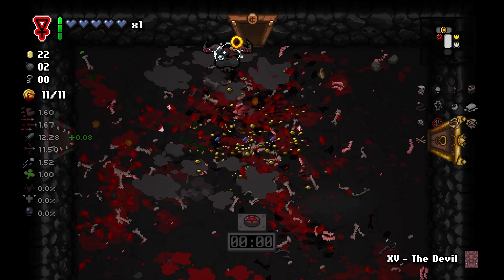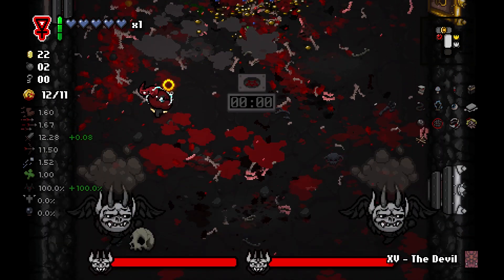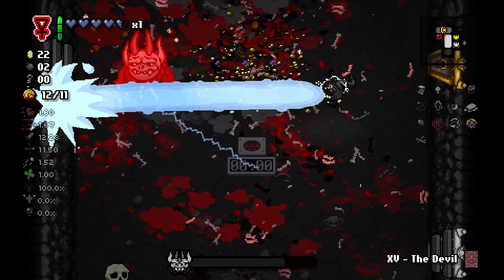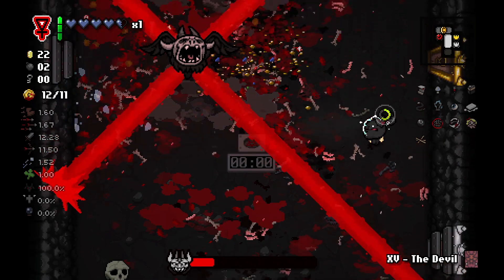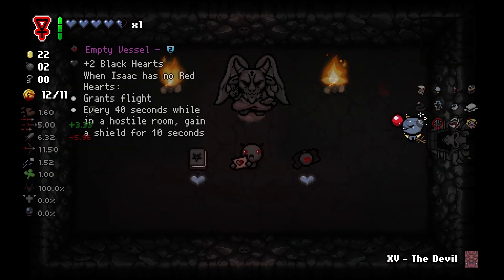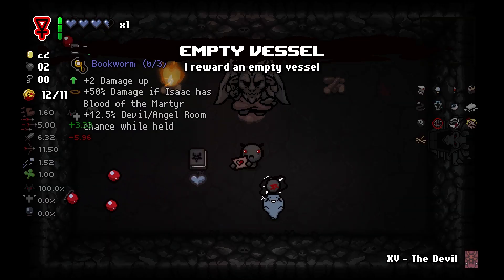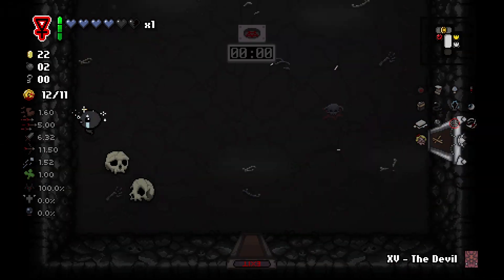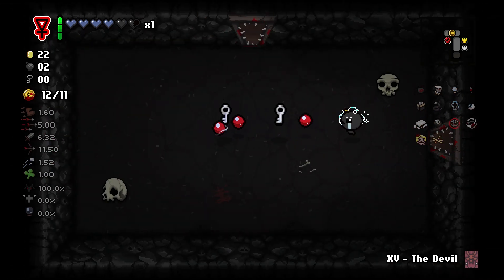We took him out before he was able to use it. Let's go ahead and fight our Deal with the Devil — looks like it's a double Krampus, not too bad, although we did get hit unfortunately. Let's see what we have in our Deal with the Devil. We will take Empty Vessel for sure, because we actually gain a heart and we just get the ability to fly. With that, we can check out our Curse Room.